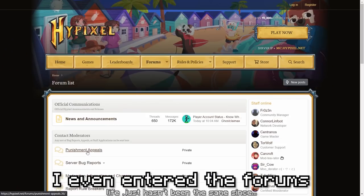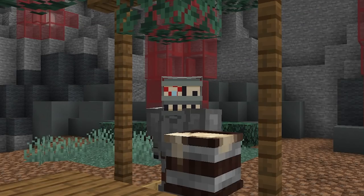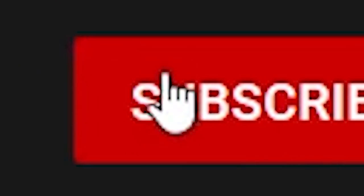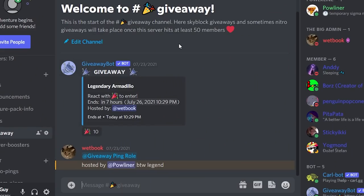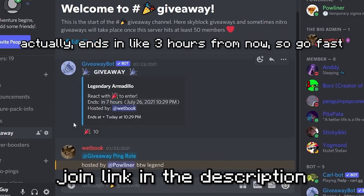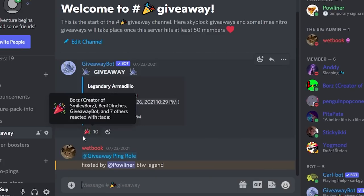Seriously, I looked everywhere — no one has a clue. It's been almost two weeks since the update, and somehow not a single soul knows how to do it. Much like no one knows how to subscribe to my channel. Here's a tutorial: you click the red button below the video. That's it. Also, while I'm at it, we're hosting a legendary armadillo giveaway on my Discord. Ends around this time tomorrow. There's actually only eight entries or something, so you'll have a solid chance of winning.